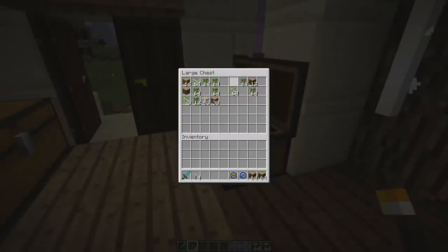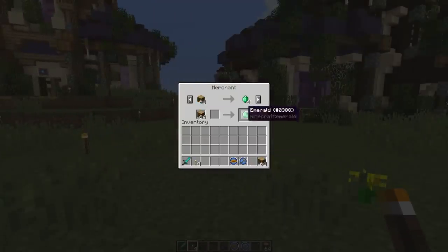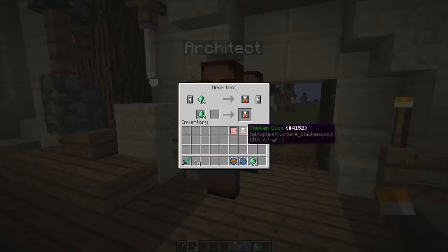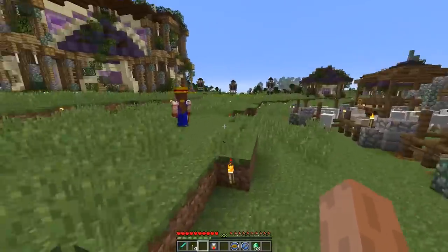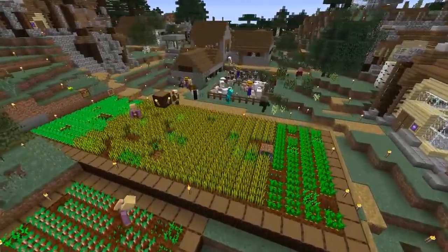A new merchant showed up offering jungle wood, so I'm selling that. We're back up to 87 emeralds - why not go ahead and set up the pig pen and get chickens going. That was expensive, down to 53 emeralds now. We're still getting the blacksmith today for 30 emeralds - we're fine. The rancher is going to be very busy with all four animal types.